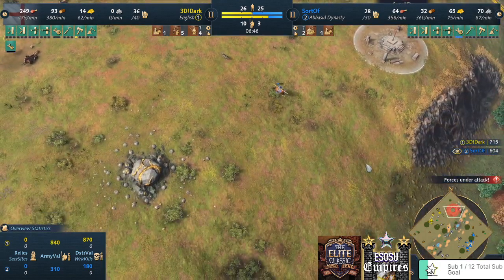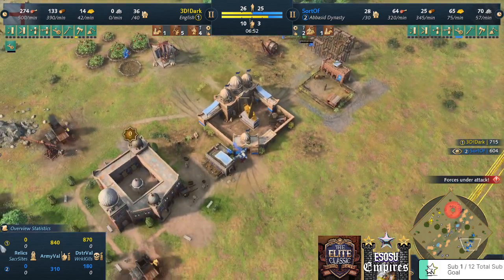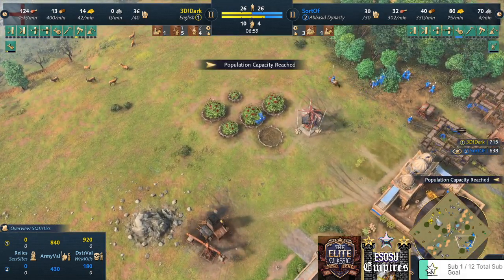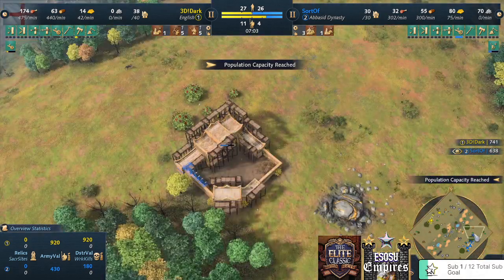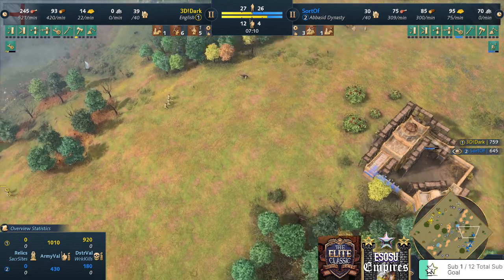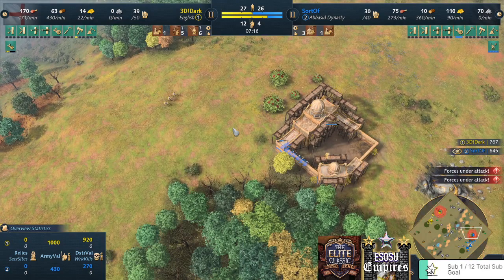With no archers from the Abbasid side, those spears alone should be able to take care of the horsemen. Oh — a third TC being planned by the Abbasid player! No second TC yet for the English player. The second TC for Sorov is already coming online very shortly. Longbows coming in there — they take care of a wolf, and they can attack the villagers, but I'm pretty sure this town center will go up.